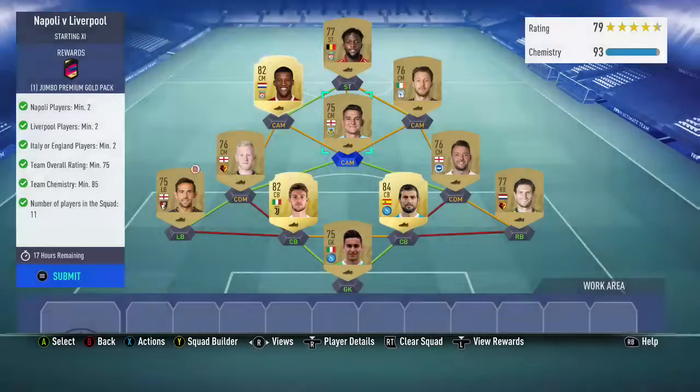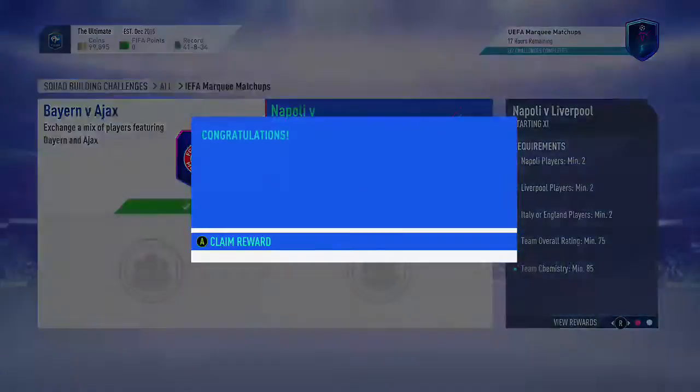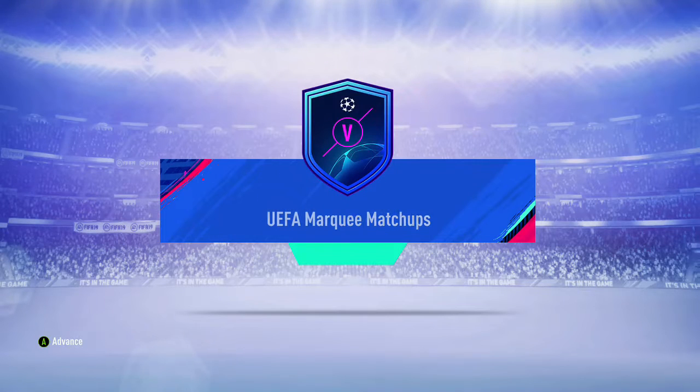This SBC on Futbin costs around 28k to do anyway for the two squads. But you do get some decent packs for it and a decent reward at the end.